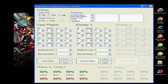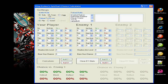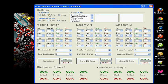Before you begin, you want to make sure that you have the correct battle mode selected. Selecting Team or Jug will enable enemy 2's fields for you to edit. Next, you want to ensure that all of your player's stats are filled out.